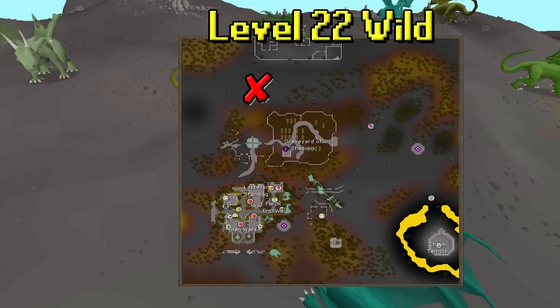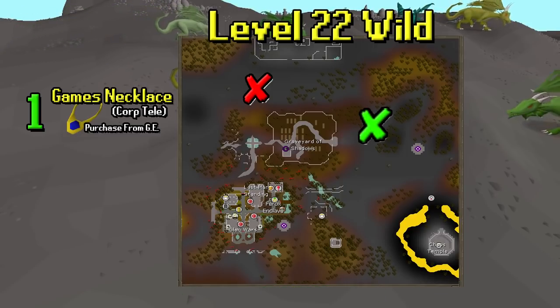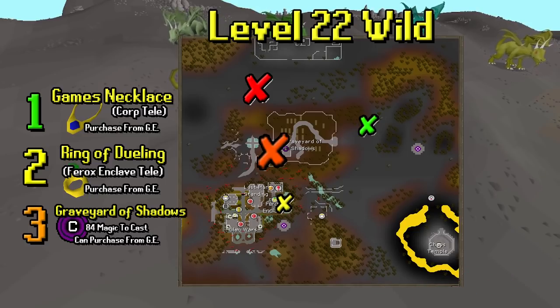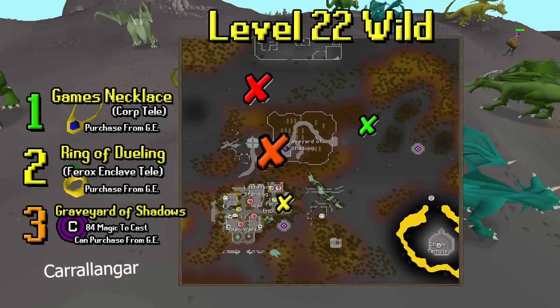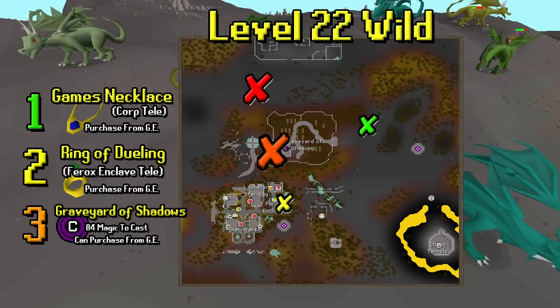Now let's check out the first location. We'll be going to level 22 wilderness — this one is really close to some teleports so I feel like it's very good for a lot of low level players. A games necklace is the best option to get here through the Corp teleport, which you can purchase from the Grand Exchange. A ring of dueling would be the second most available option, with the Varrock enclave teleport. And finally the graveyard of shadows teleport, technically called something like Carrallangar on the ancient spellbook — you can purchase that tab through the Grand Exchange or cast it if you have 84 magic.